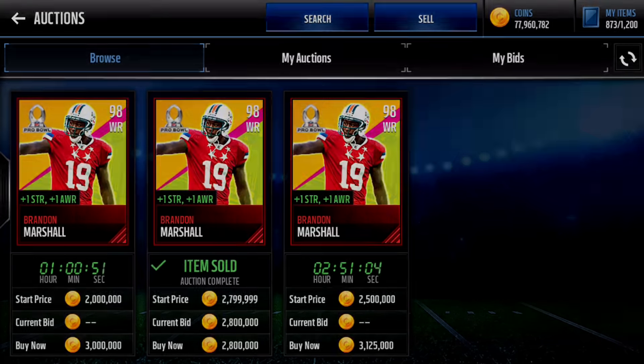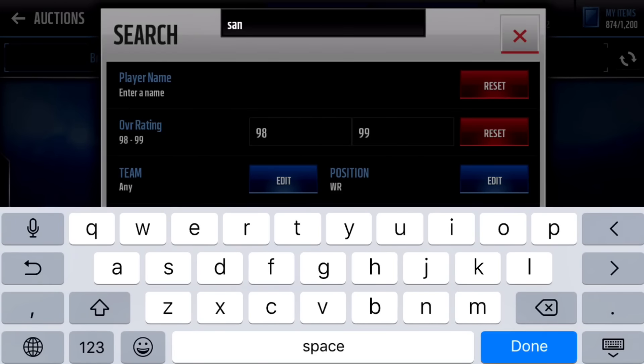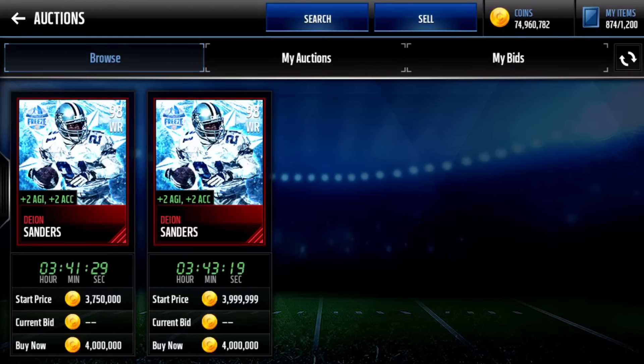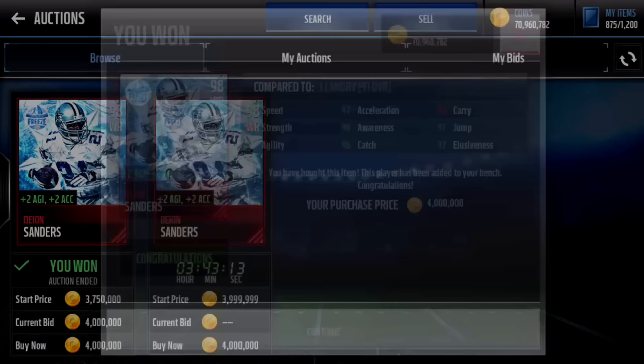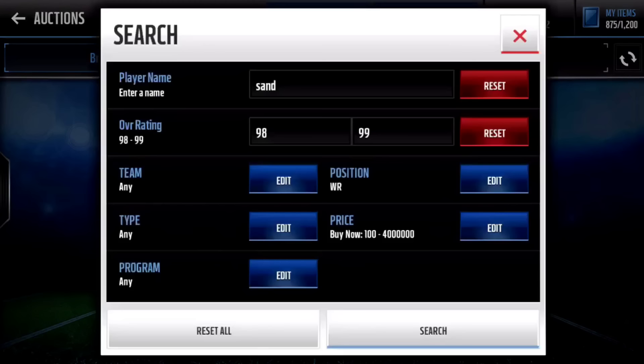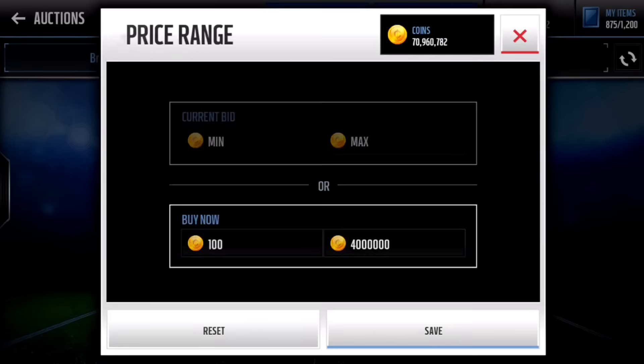Now let's go for Sanders. There is some for 4 mil so we'll just pick up one of these for 4 mil. There you go, and that is already our second pickup.